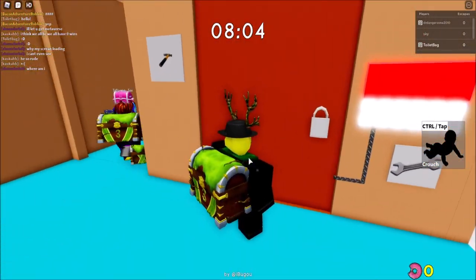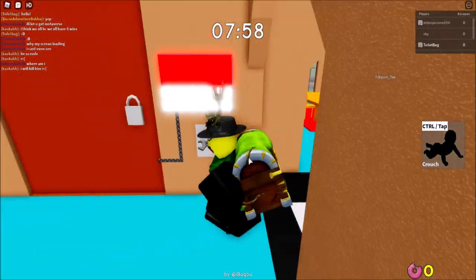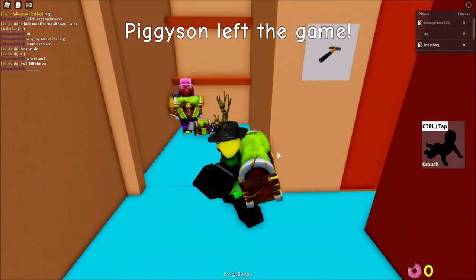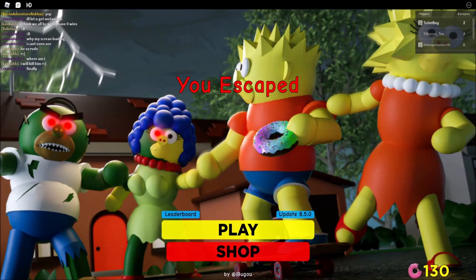Thank you for helping us get this crate. We have to get the key and get into the garage, which is right here — it looks like we need the wrench. The Bacon guy has the key and the Piggy left the game. Please don't end the game right at the last moment. Okay, I think we got it.